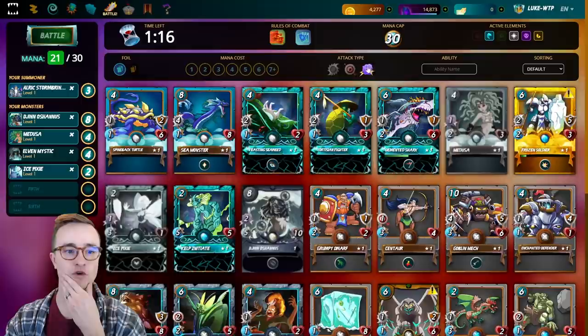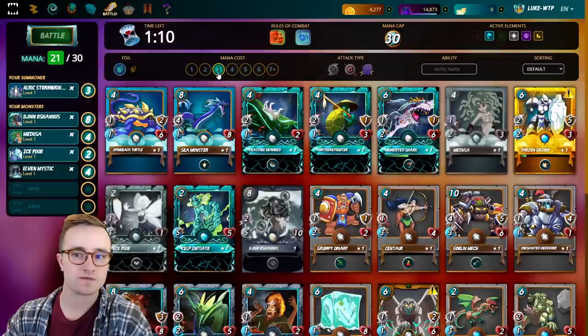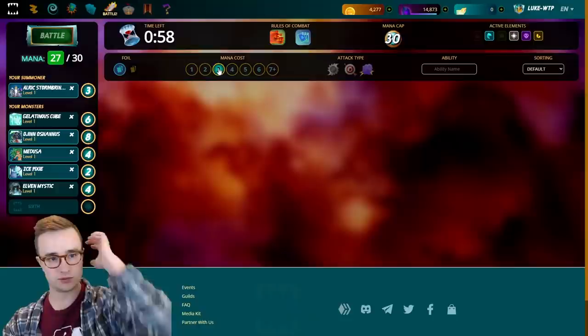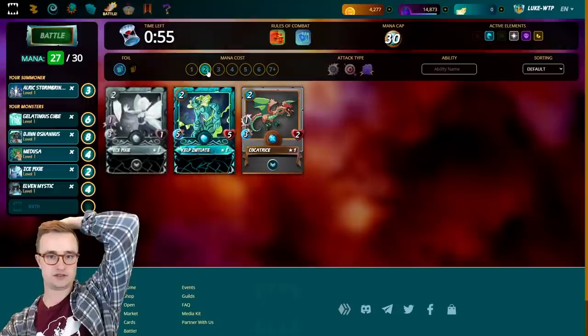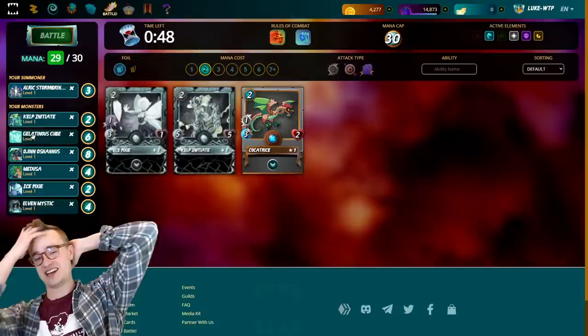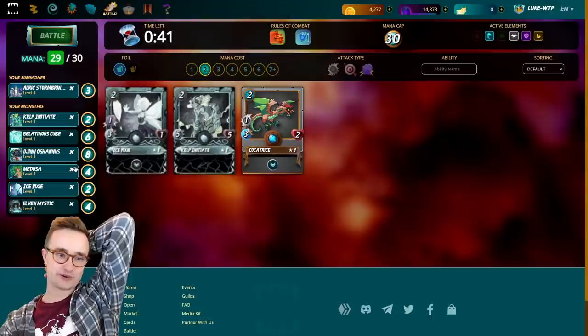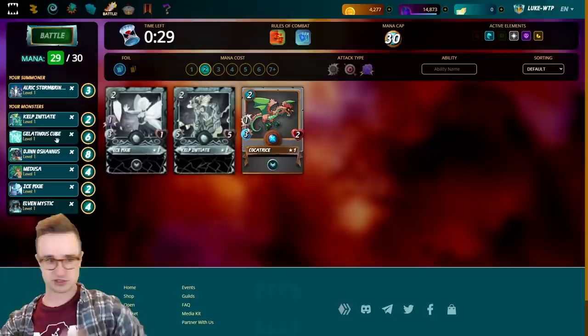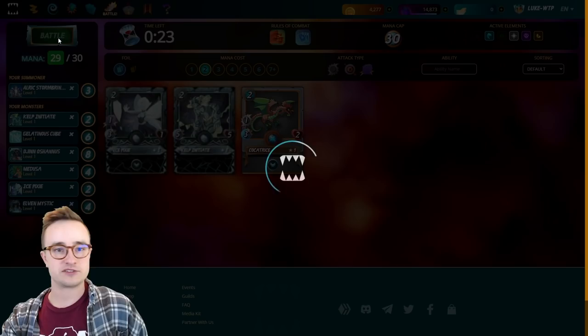We also lose our heal with Even Stevens, so I'm going to double down on two no-attack front line tanks so our backline can hopefully take him out. If he goes death deck with no magic reflect we should tear through his front line before his heavy range damage kills both Initiate and Cube. If he goes sneak attack we're screwed; if he goes snipe with death deck we're fine because O'Shaughnessy will absorb a few shots. I didn't see much sneak attack — but he actually went life deck so we predicted wrong.